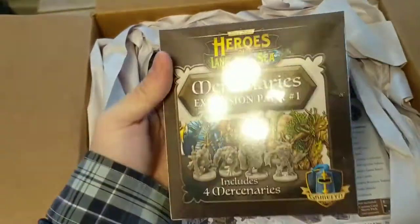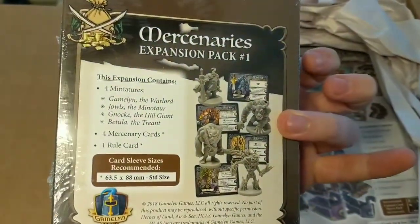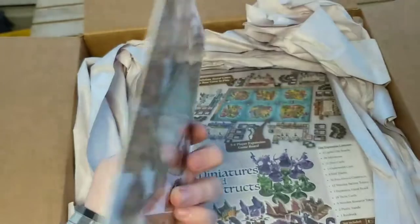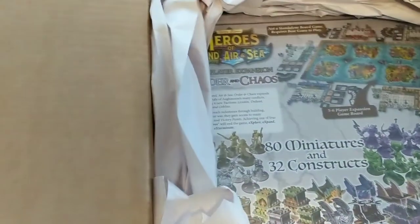Now these are, as far as I know, Kickstarter exclusives — or at least some of the figures are. I don't know if they're going to come out later, but we'll take a look at the miniatures a little bit later in the video. This is the Catapult, the Ballista — some Siege Engines — just a mini expansion that adds to the game. I believe that was definitely a Kickstarter exclusive; I don't think you can get that anywhere else.